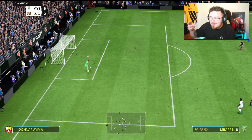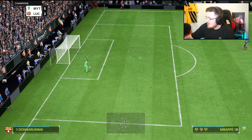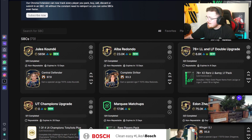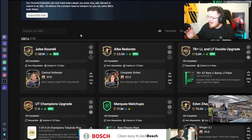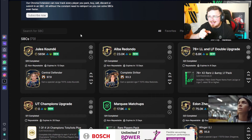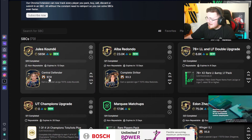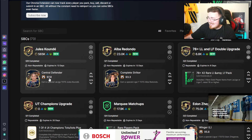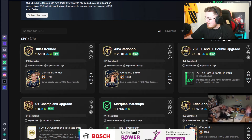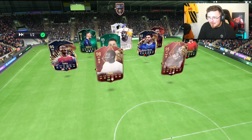Using Easy SBC to check prices — it's easysbc.io. A 97.9 meta rating, which is pretty high given 100 is the max, so that's a good sign. The estimated price is 565k. That game's now done — ten and zero in champs qualifiers. Time for Elite Rivals.